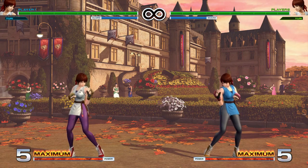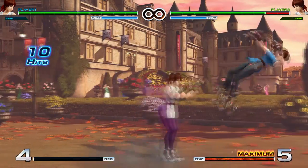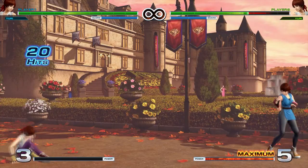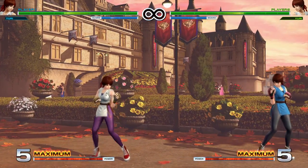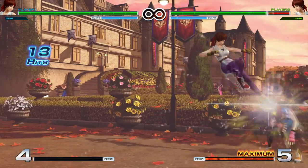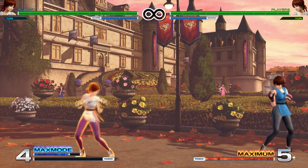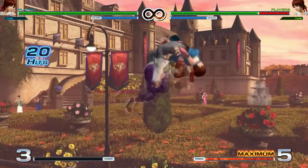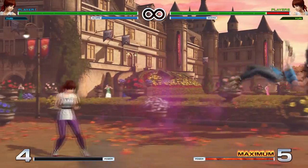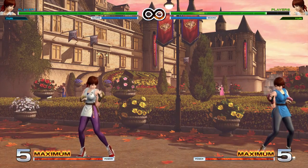Next let's go over supers. She has quarter circle back twice and either punch — there you go. Same thing with heavy punch. And then the EX one — even more hits, and if you land it she'll fly backwards. If you whiff it she won't blow back. Next she has quarter circle forward, half circle back and either kick — it goes pretty far across the screen but not full screen. The EX one goes super far and does more damage. And then she has forward half circle forward and either punch — it's a fireball super. It travels pretty slowly across the screen. The EX version travels across the screen much quicker.